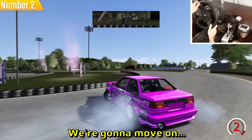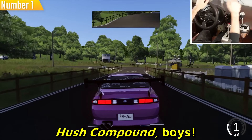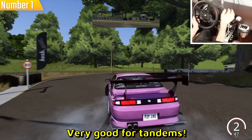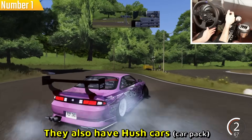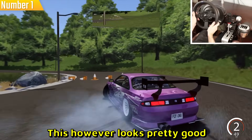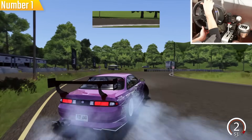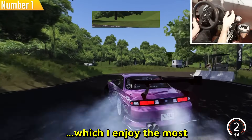Map number one is Hush Compound, and we have a crazy car here as well. This track is very good for tandems — absolutely amazing. The same guys who made this track also have Hush cars. Some maps don't look that nice but this one looks pretty good. There are some random cones in the middle with very smooth corners — absolutely perfect for tandem with a lot of space. Also very beginner friendly.